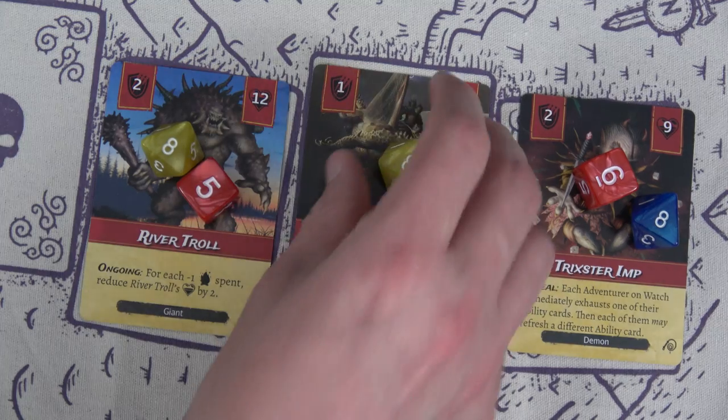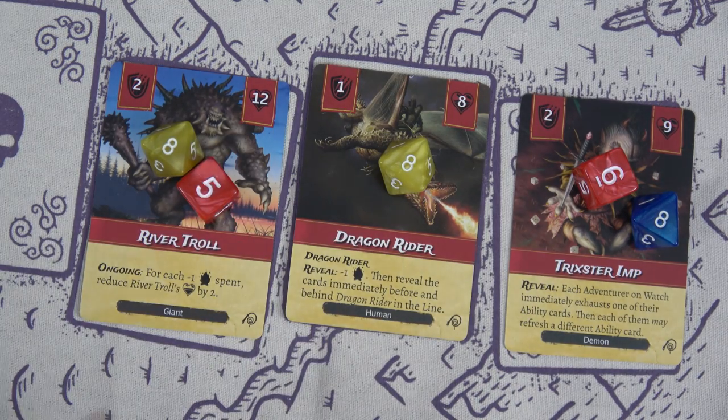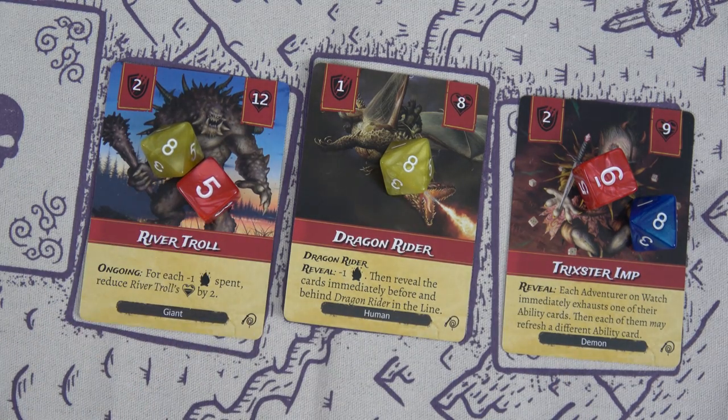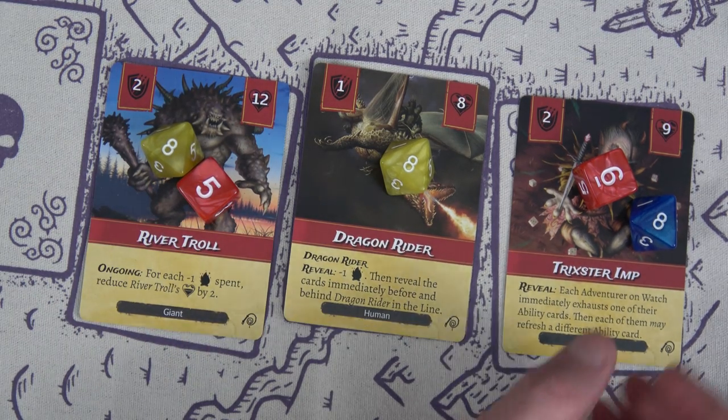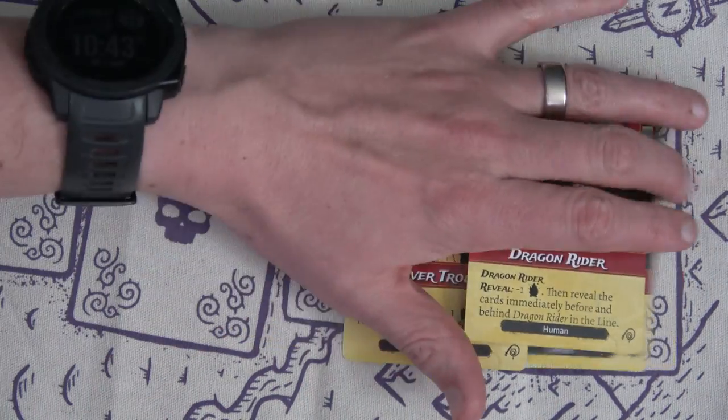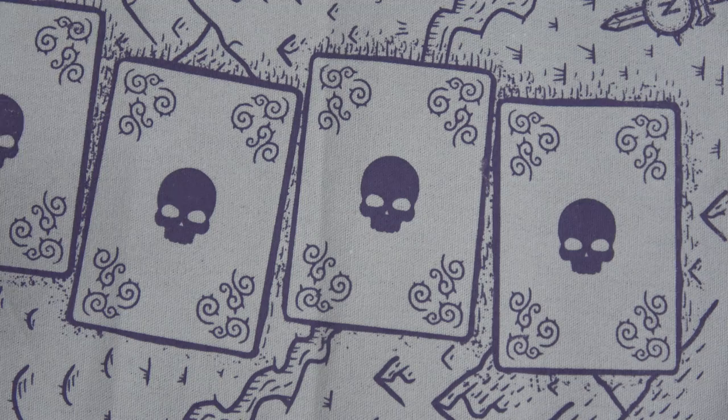We do direct attacks to take out the last three enemies: eight for there, eight plus six for the nine-health enemy, and eight plus five for the River Troll. All three are toast — nothing goes into the horde. But we have no fire left.